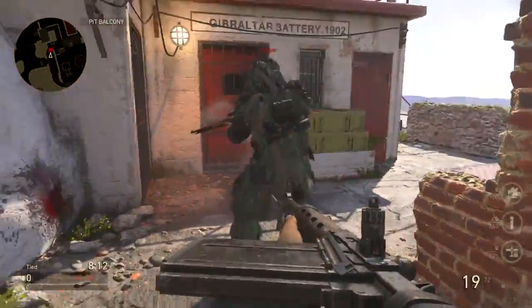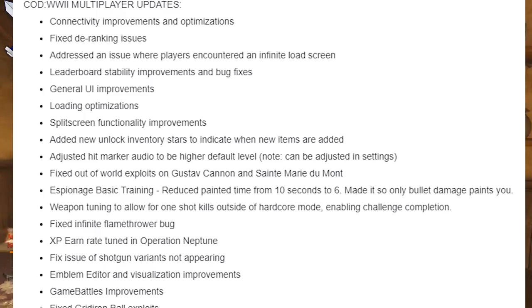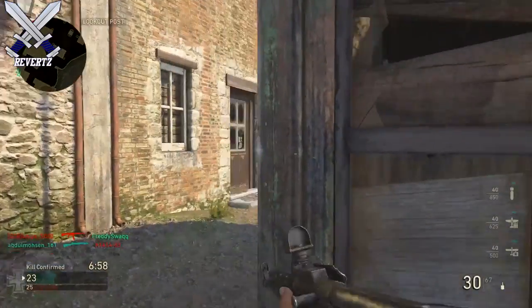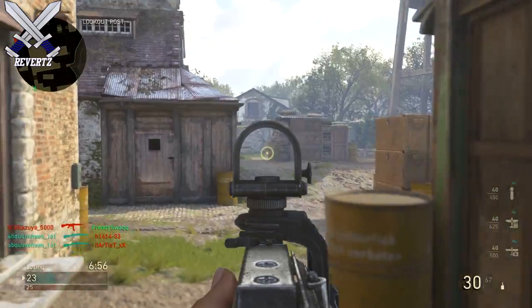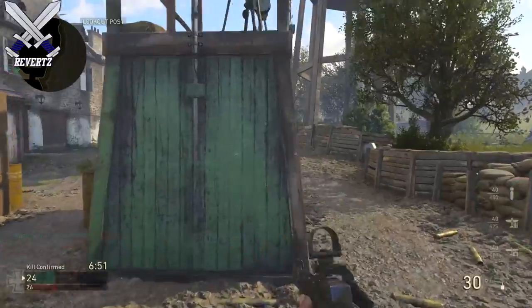There is some weapon tuning to allow for one-shot kills outside of hardcore mode, enabling challenge completion. They've also fixed a bug with the infinite flamethrower, and they fixed the XP rate tuning in Operation Neptune. There's also a fix for shotgun variants not appearing in your menu. Finally, the last three fixes are for game battles, gridiron, and emblem editor — just little improvements. So these are all the multiplayer updates covering connectivity, glitches, and that kind of stuff.